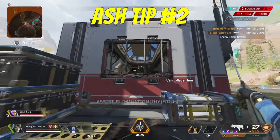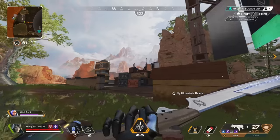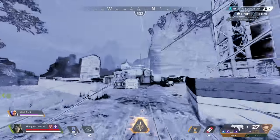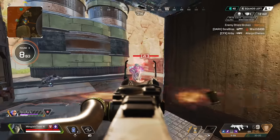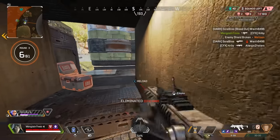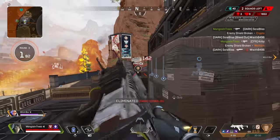Any player who takes an Ash portal will face in a predetermined direction. You can use this to your advantage by immediately walking backwards after exiting your phase to take any enemies who follow you by surprise. This tip only works if the enemies cannot see the other half of the portal — you obviously don't want to be walking backwards if they just have line of sight on you and see where you're at.